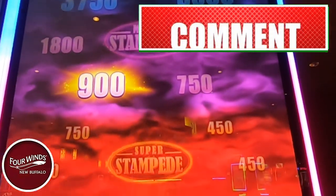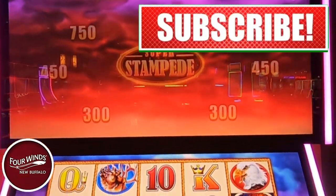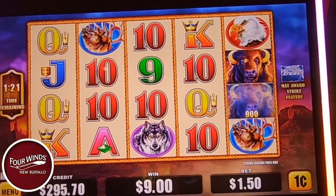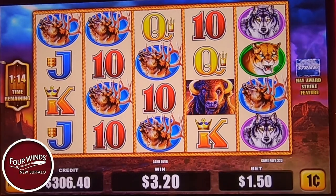Nine dollars. Would you rather have three dollars? Well, it was the Mega Stampede — it lit up that one first, then it went to 300 and I was like, okay, that would have been nice. But still, I'd rather have the nine. This only happens with the Strike feature active.